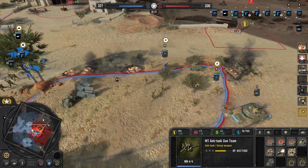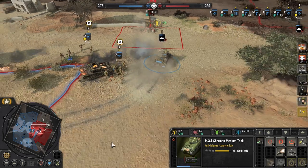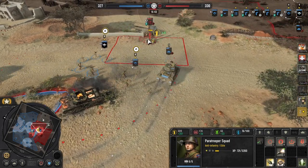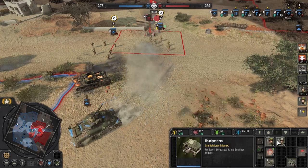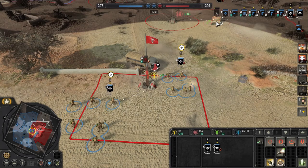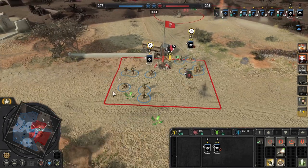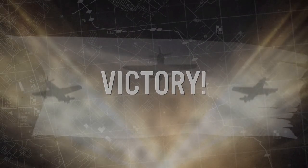This leaves you with around 35 population, with which you can keep on expanding your army. Typically, I just keep spamming out Shermans and give them the 76mm gun upgrade. However, you might find yourself needing the Wolverine, more HMGs, or maybe more paratroopers. At this point, it is up to you to fill out what your army needs to counter the enemy build. Either way, I hope I've given you a place to start off with the United States Forces in this game, and I'll see you next time.